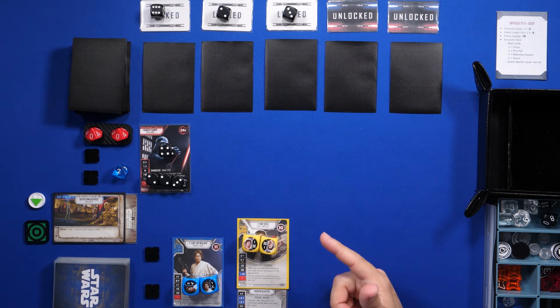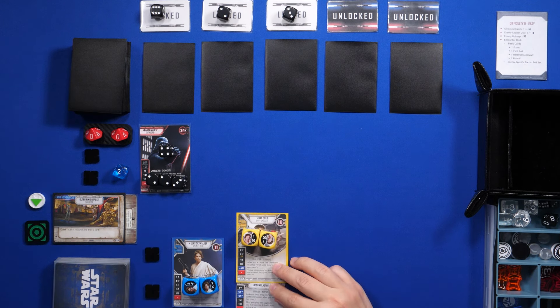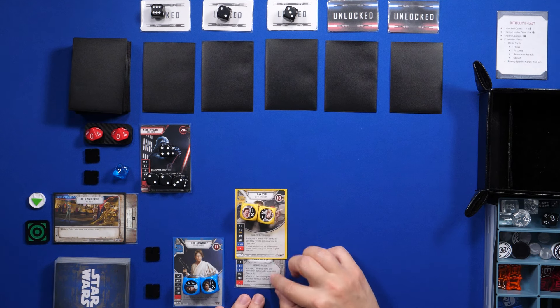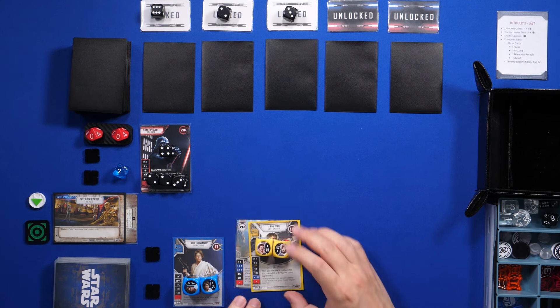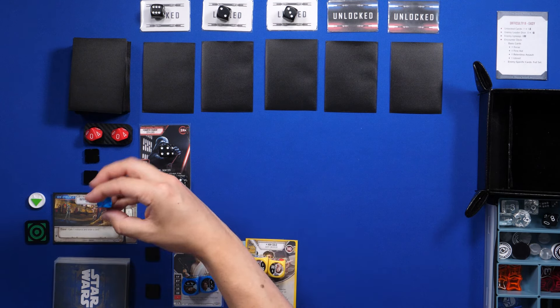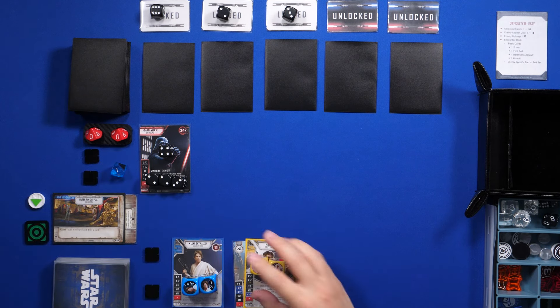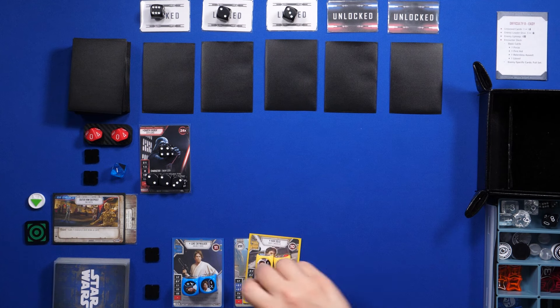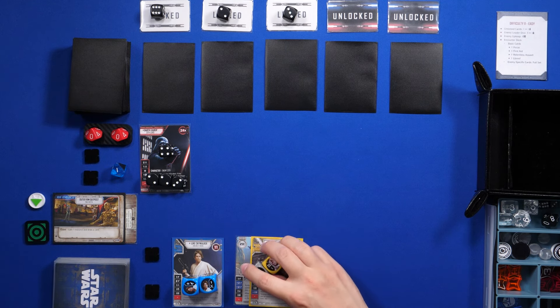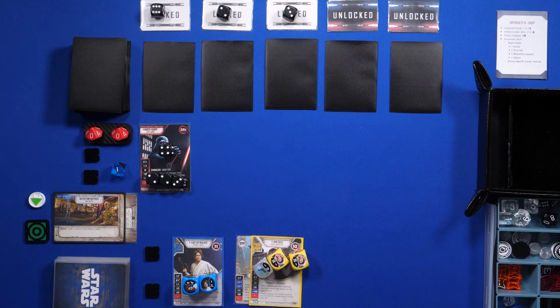That has ambush, so I take an extra action. After you play this upgrade, I may remove one shield from a character. So I'm gonna remove a shield from Vader and I have an additional action. Let me go ahead and put that Hidden Blaster die there.